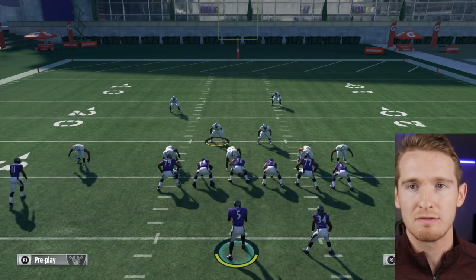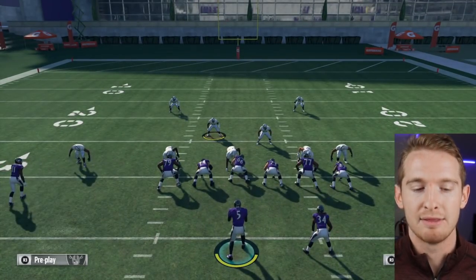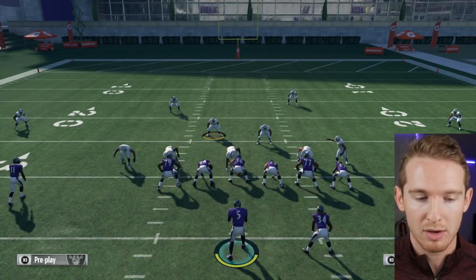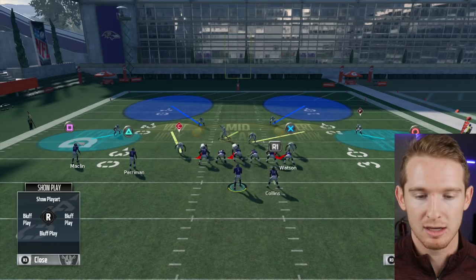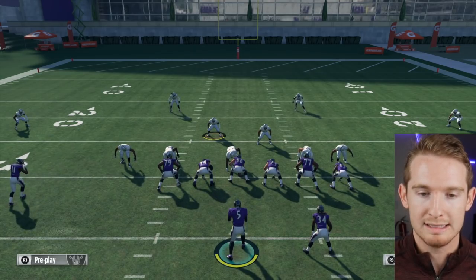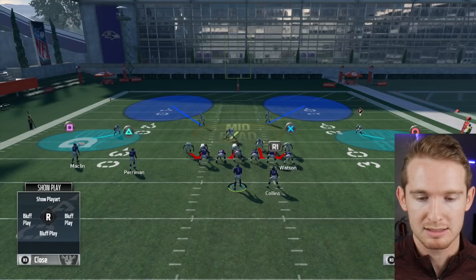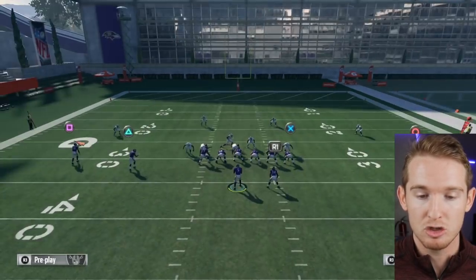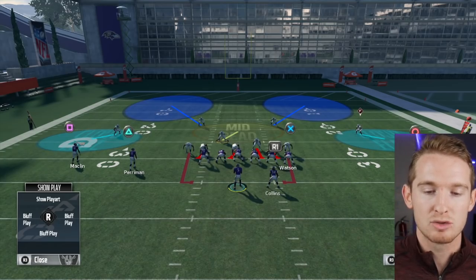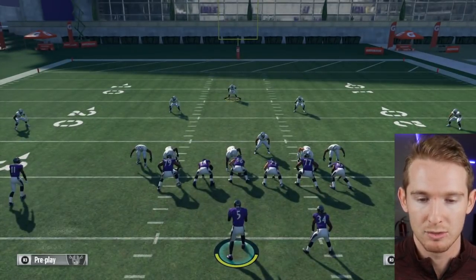Now I'm going to go over how to get an insane blitz out of this cover 2. First, base the line - triangle and left stick to the right. Then spread and crash your D line outside: L1 up on the left stick, L1 up on the right stick. From there, pinch your linebackers and blitz all of them: R1 down on the left stick, R1 down on the right stick. Then put your user in a hook zone and user the middle of the field. You can also QB contain, which makes it come in really, really hot. You have cloud flats on the outside and decent coverage over the top - just user the middle of the field. Watch out for the deep middle, as that's exposed in a cover 2 if they block all your blitzers.